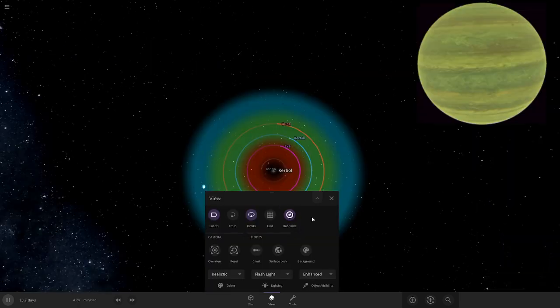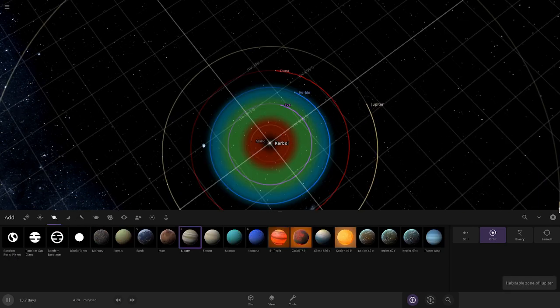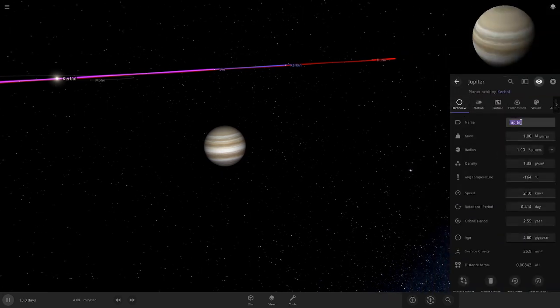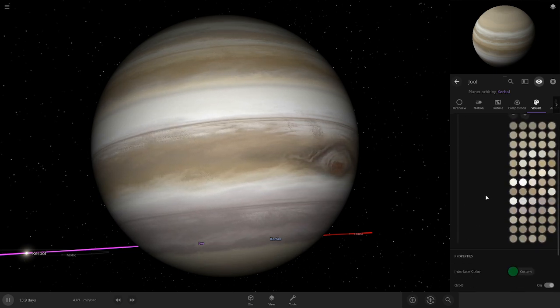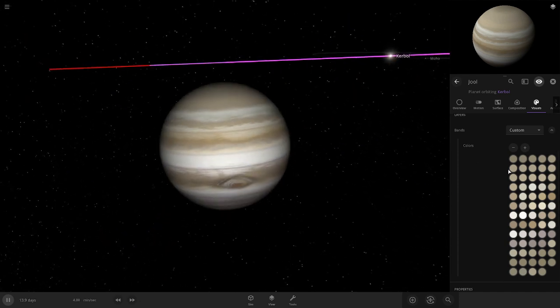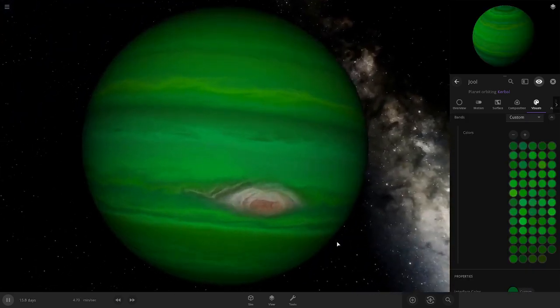Let's do Jool just like there. Let's just throw it on Jupiter. That's a good spot. This is going to take a bit of editing. Let's draw visuals — bands, custom. Oh, look at all those colors. Let's do green. Let's make this darker green. This is going to take actually forever. Here is Jool.